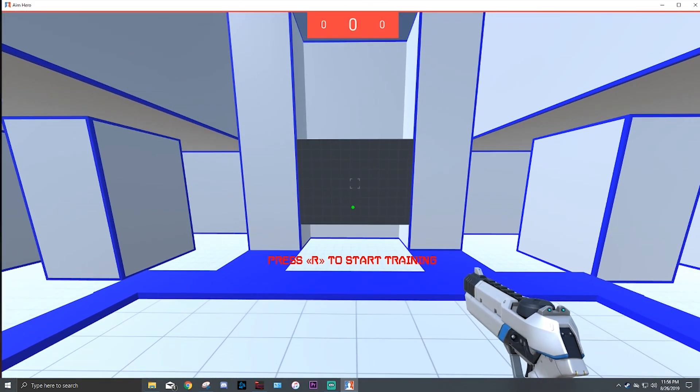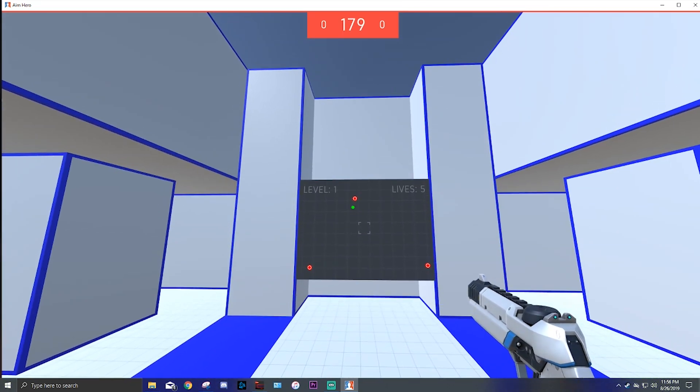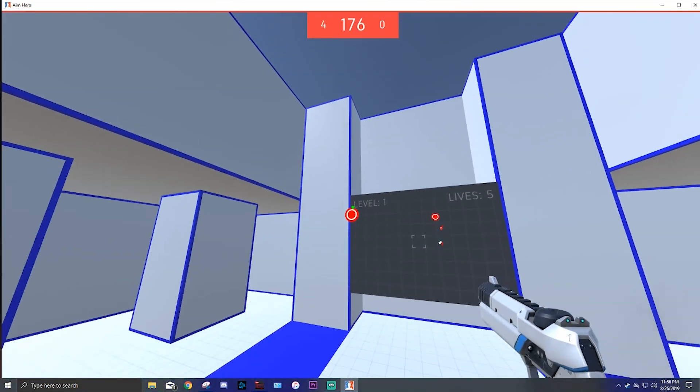I'm recommending this particular mode because it focuses on reaction time. When a crosshair comes up, you want to click on it and move on. Then you're going to be tracking them.